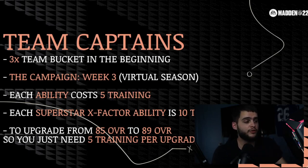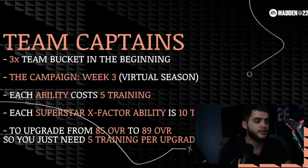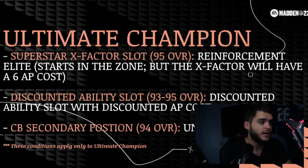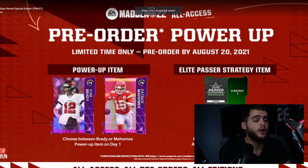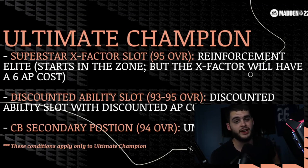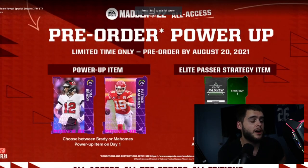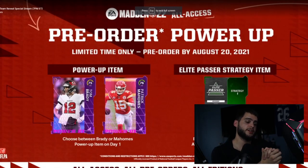Make your team captains your focal point offensively and defensively — use and abuse them ability-wise and X-factor wise, it's a lot easier that way. For the ultimate champion, during EA Access you won't be able to build up much because you only have 10 hours, but definitely focus on that once the game drops. You'll get rewards for leveling him up, and it'll save you coins at the strong safety spot.